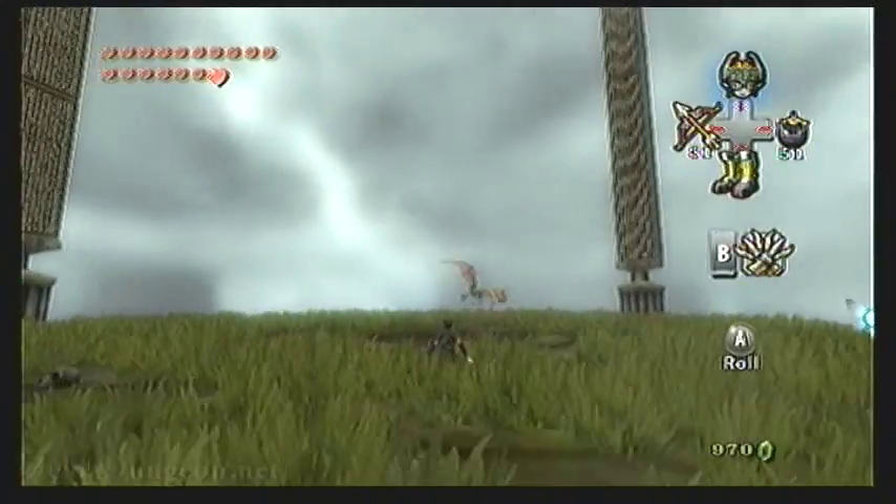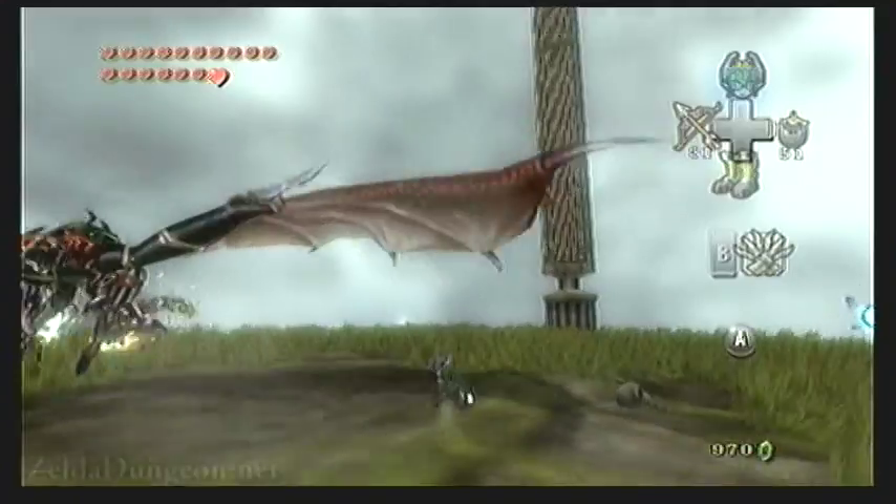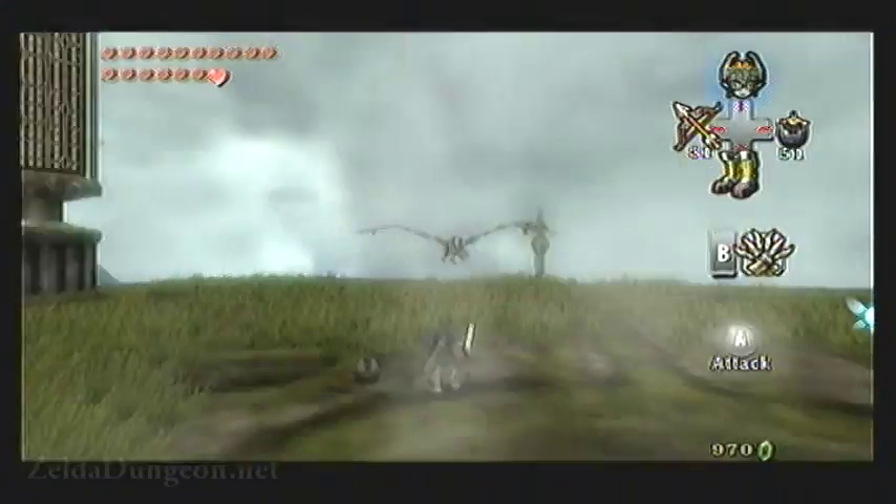Here it's trying to do that swooping attack again, so just like last time, you want to roll out of the way and quickly put on the iron boots.